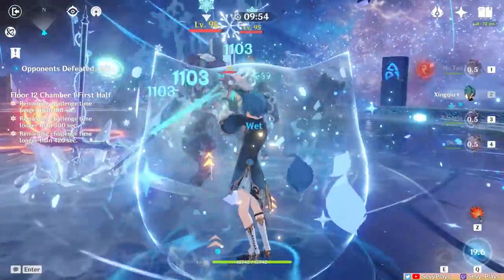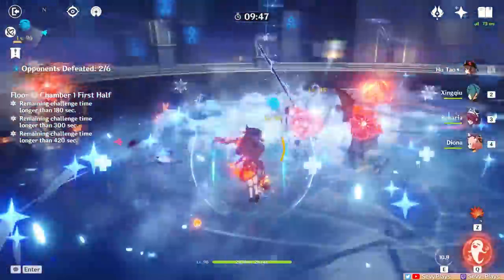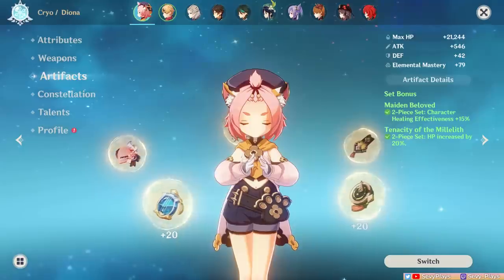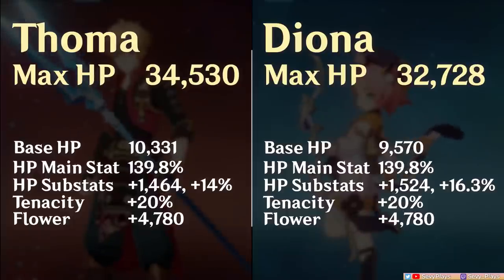He also has a passive that can increase an active character's shield strength up to 25% to reduce incoming damage. We can't just mathematically compute all these because unlike damage dealt, no number shows up when your shield takes hits, so it's hard to approximate damage taken by visual means alone. But still, seeing is believing. My Touma and Diona are using a shield bot build, so they have 2-piece Tenacity artifacts and full HP percent artifacts. Touma's HP is 34.5k while Diona's is 32.7k. Diona actually has slightly higher HP substats, but Touma has a higher base HP, so the end result is that Touma still has a higher total HP.